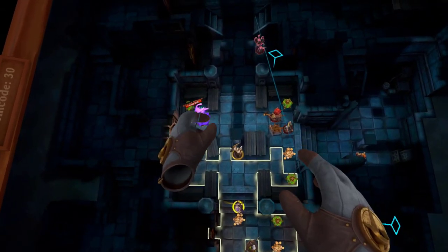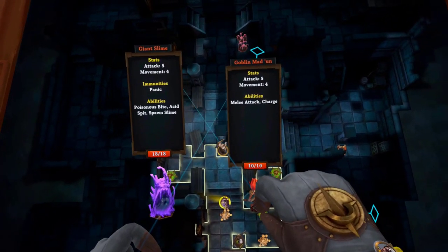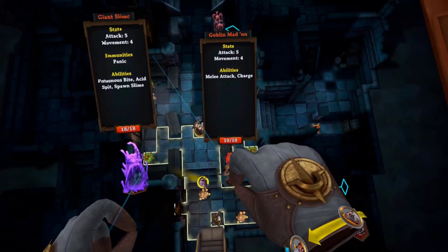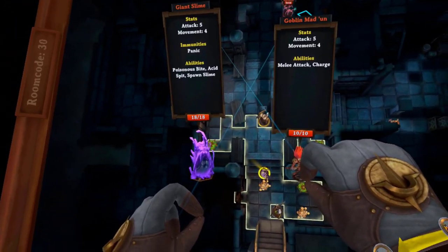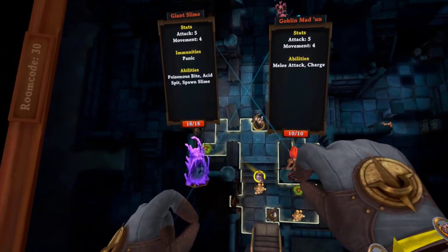Number 2. Make sure you're always checking the enemy stats — this ensures you're always making the best strategic decisions. You can find out what immunities the enemy has, how strong they are, and how far they have to move in order to hit you. All of this is very important information if you want to make the best strategic decisions each turn.